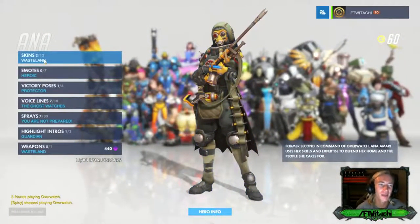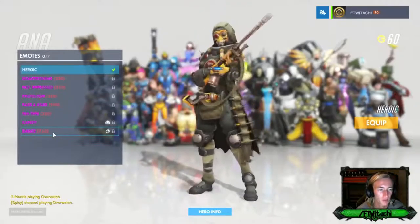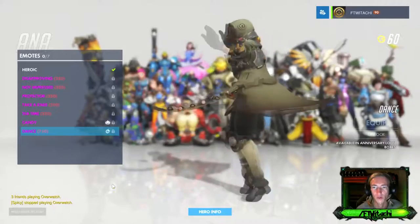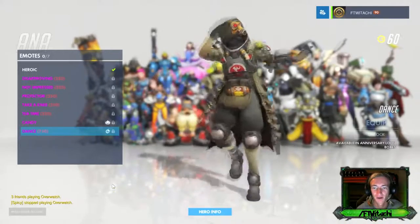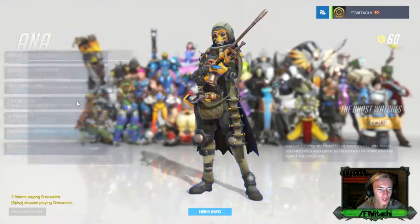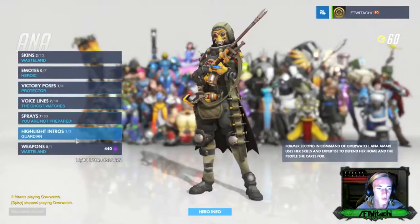I'm going to mainly focus on just the skins and the emotes. The emotes are new dances for every single hero, and some heroes do have new skins. When it comes to voice lines, highlight intros, and victory poses, I don't think there's any new ones anyway. So we're going to go through this quickly. The emote for Ana is a little slipping slide dance - a nice granny dance right there. She's got the Ghost watches skin and I think they have two items.